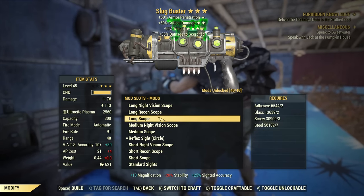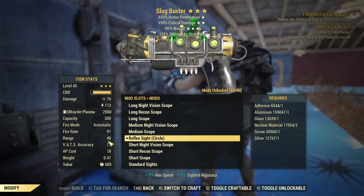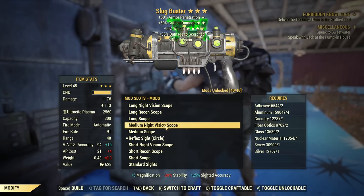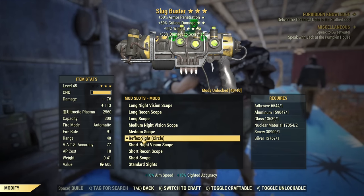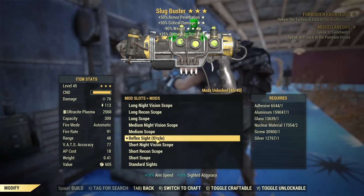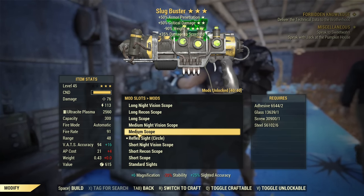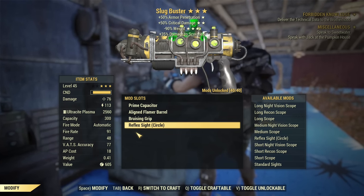About all the scopes and sights: if you are going with a flamer, you don't really need accuracy or range. All you need is the lowest possible AP cost, which is achieved with the reflex sight. All other scopes will have higher AP cost. Most of them do not actually increase AP cost — even though it says plus 4, that's because the reflex sight is reducing AP cost, not the scope increasing it. Some scopes like night vision actually do increase AP cost, but not regular scopes. Those are all the mods available for any plasma gun, including the legendary Slugbuster.